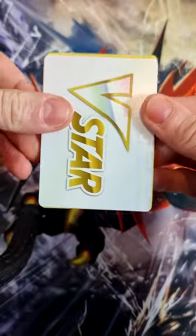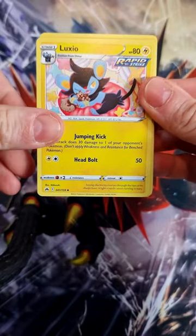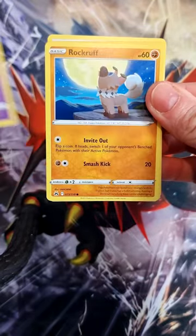What do we start with? Oh, the V-Star marker — not an energy, but that's fine. Let's see what we get. Soul Rock, followed by Lost Vacuum. Lovely. Luxio — love that card. Cherubi. Yes! Execute, Rock Rough.